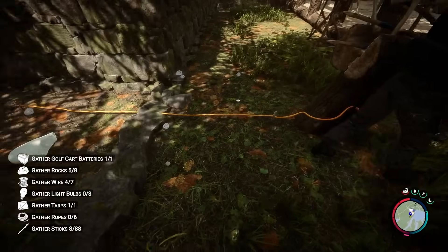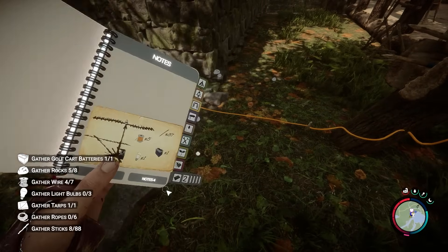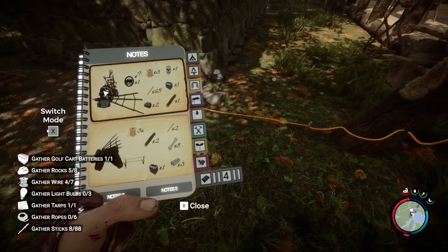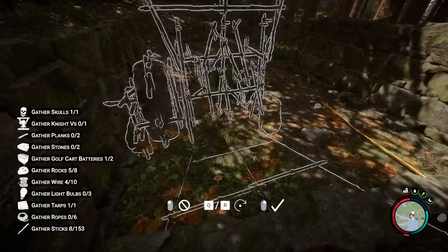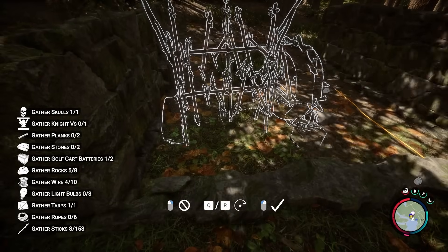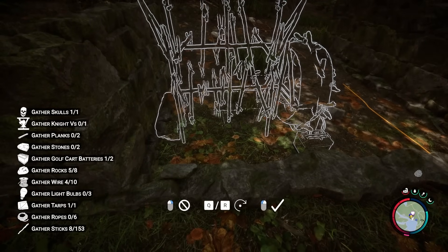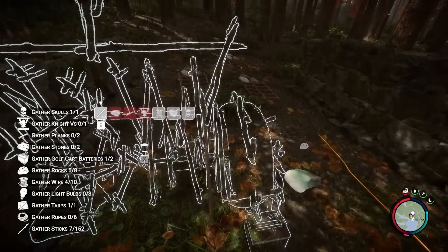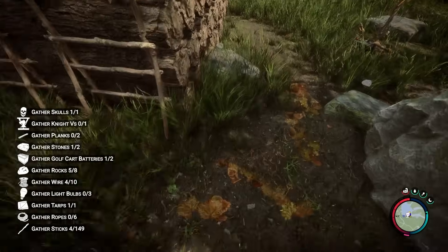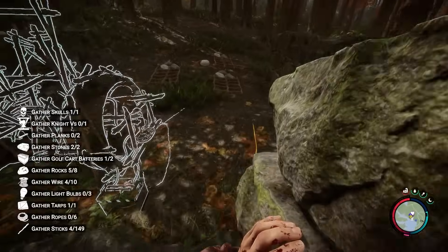The next thing I'd like to do — the real trap I like — maybe we should try the grinder again. Maybe the grinder will be good in this area because it's so closed. Yeah, I'm gonna go for it. It's so enclosed that I think this thing could really devastate the enemy. Let's go get some stone — I'll help you pick up some stone. See, am I not merciful?